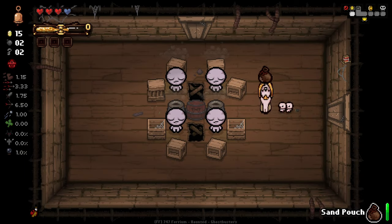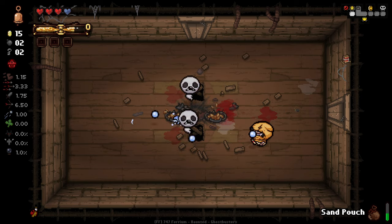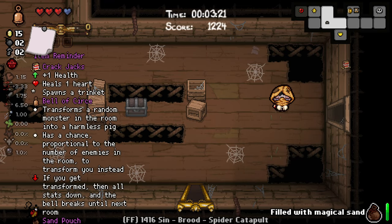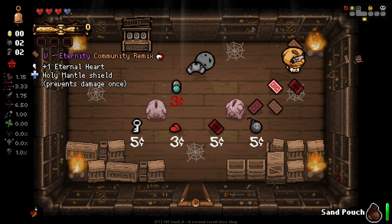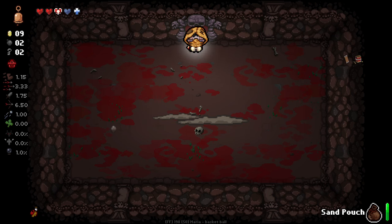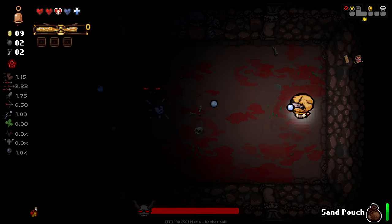We could get ourselves the deck of cards from the shop. The booster pack - not obviously great. Teleports to the shop. Eternal Heart. Holy Mantle's very good. Emperor - ooh, Emperor's really good actually, because now we can fight another boss and get our power back. This time we can actually make sure we get our power for the next level. This worked out really, really well.